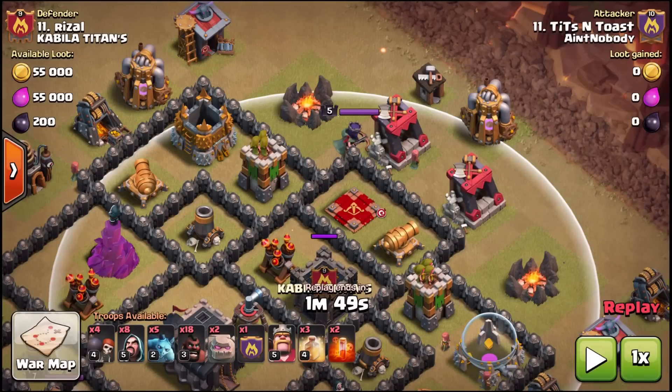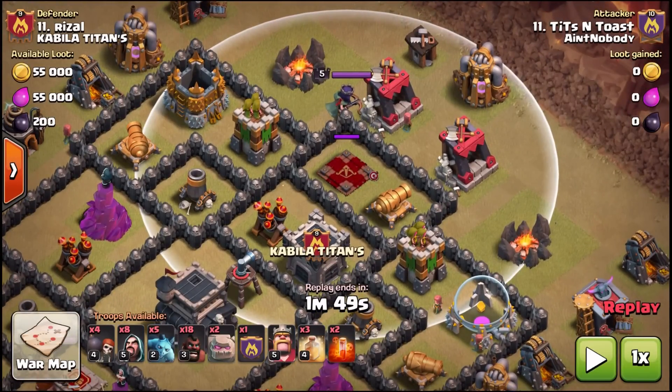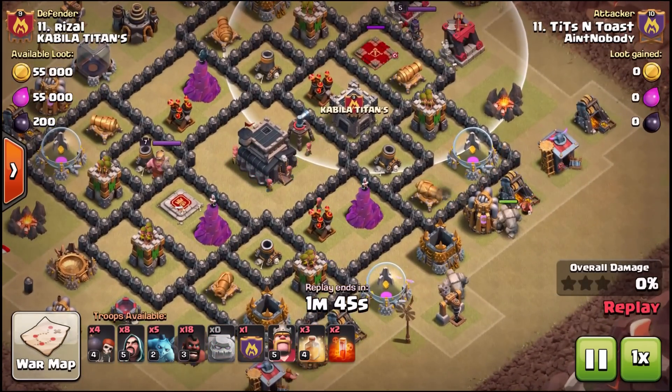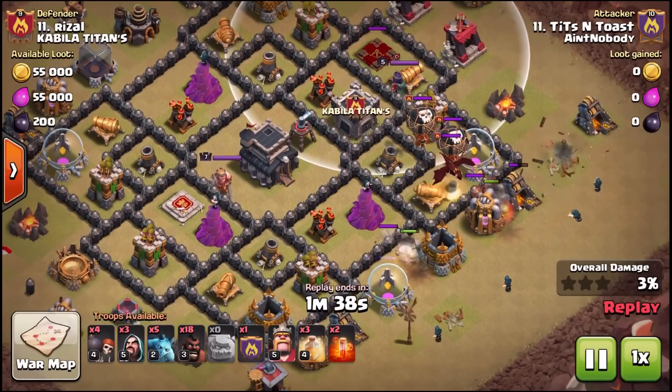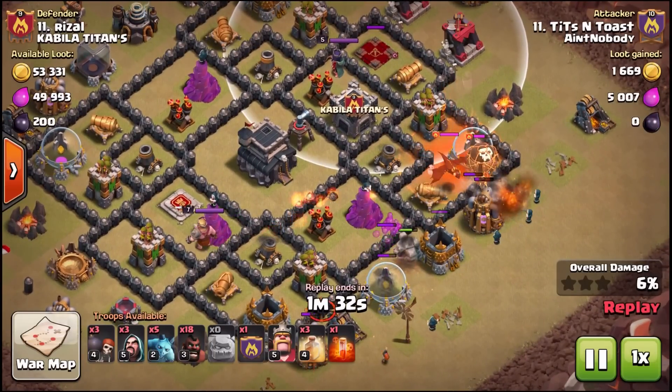Always look for exploitations like this — whenever you can get an easy cheap trade, whether that be defensive structures, the queen, highly valuable targets like air defenses or royals, the CC lure, or trap locations. We missed an opportunity here to exploit a shallow queen for a cheap trade plus a funnel. Instead we do a shattered approach on the bottom, really far away from the queen, with no jump spell. Entering this side, there's no opportunity whatsoever to get the queen.